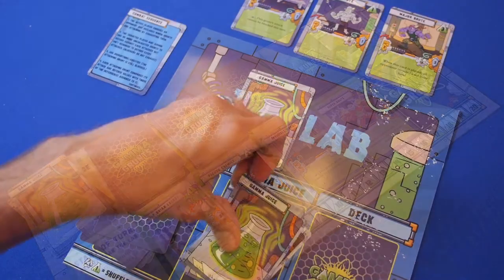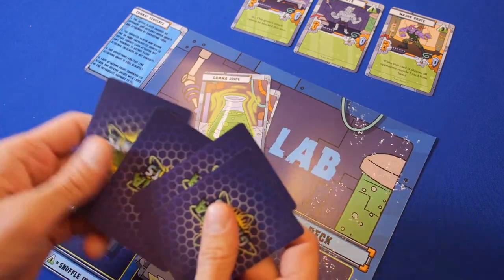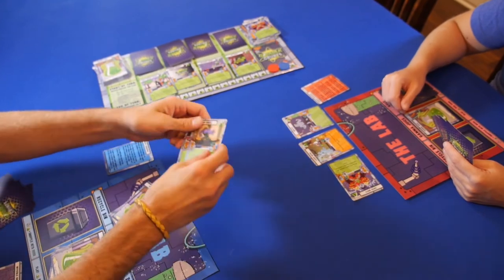After your turn is over, draw five cards to fill your hand. But if you can't, you lose. The game ends when all but one player can't draw five cards, or one player reaches 20 infamy first.